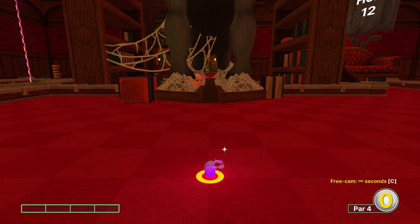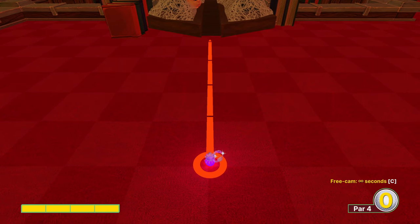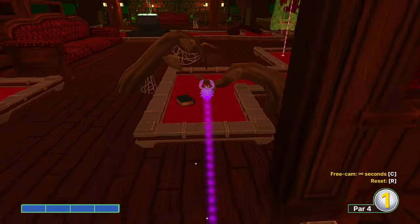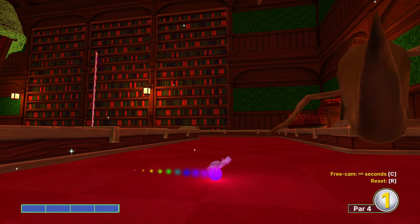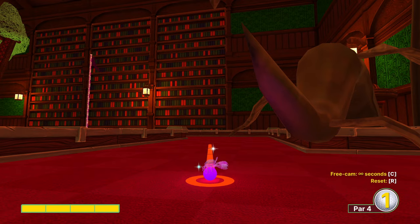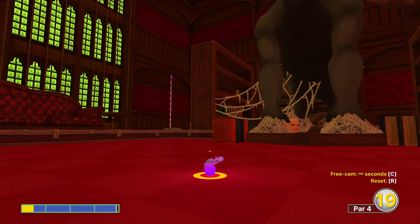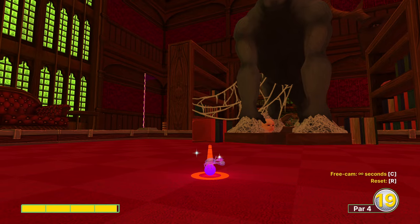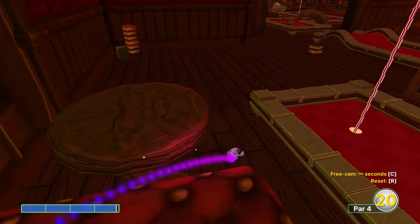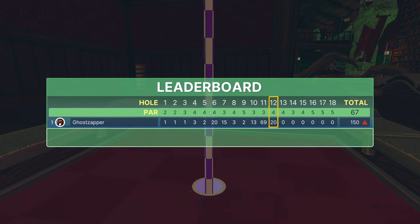Hole twelve — we'll show you the easy shot first. Aim straight forward, full power, get us right on the center line. I want to make sure you're dead center to give you the best chance for shot number two. And then the giant bookcase in the back — there's two orange books there. We go left of the left orange one on the very bottom shelf, full power. That obviously would have gone in. And the hole-in-one — I do not recommend this, but if you wanted to see it, it's technically possible. I don't generally go for it.